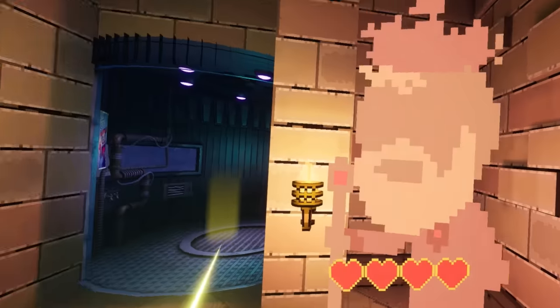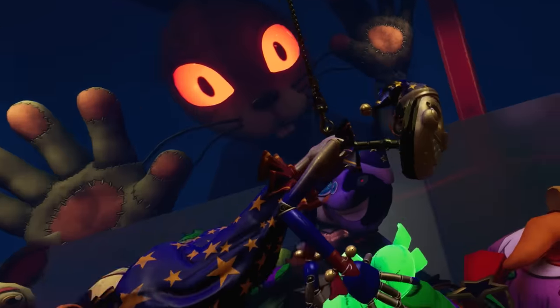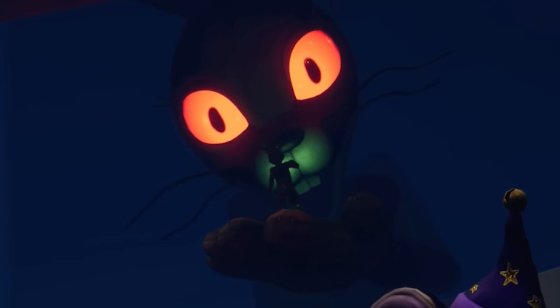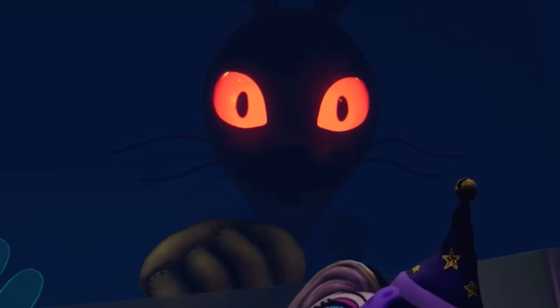After receiving this plushie from the king and then ascending an elevator, we encounter a giant version of Vanny, who gets us to hand over the plushie to her, which then transforms into Glitchtrap, who is then crushed between Vanny's palms. To me, this symbolises Vanessa breaking free from the Mimic's control.